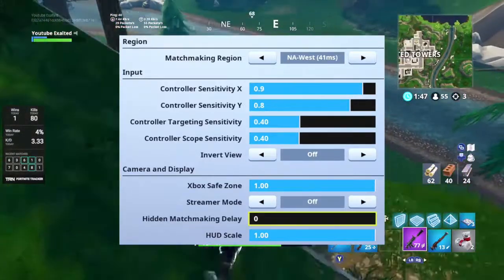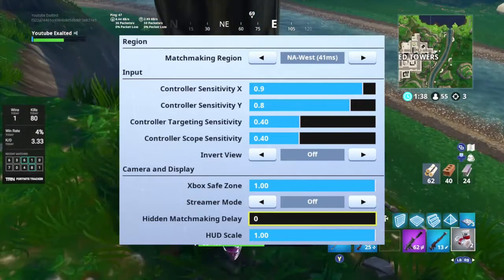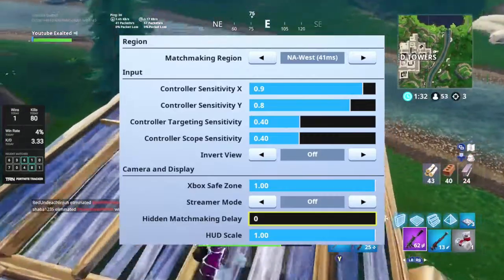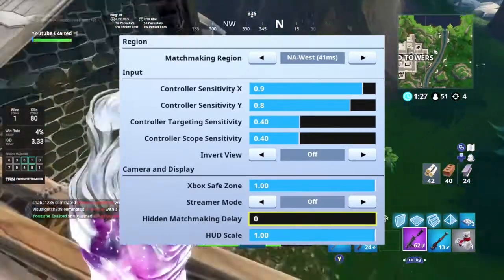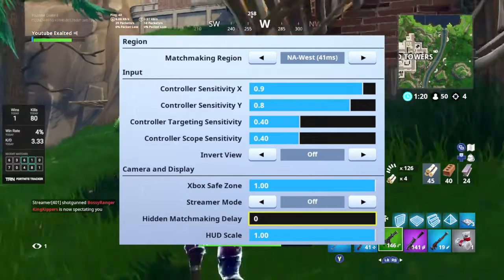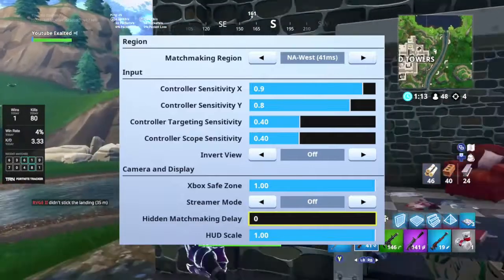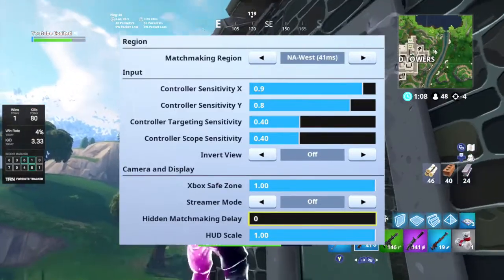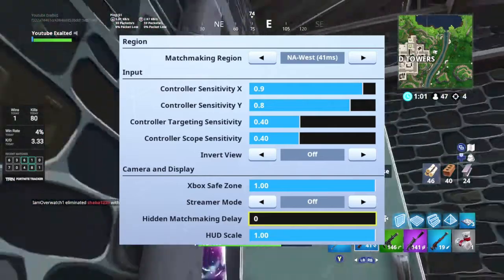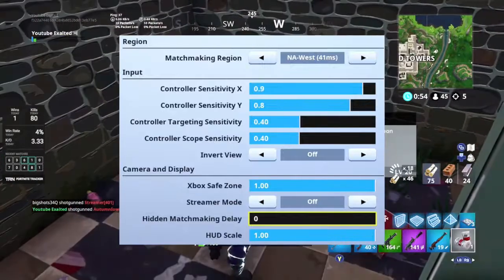Camera and display — Xbox safe zone, you're definitely going to want that full. It's pretty much just the viewing screen and part of the HUD. If you have it less than full, you can't see as much — it narrows in your camera angle. Streamer mode is personal preference — it just hides your name so players can't send you hate messages. Hidden matchmaking delay is a new setting they just added. If you're streaming, it's very useful — when you click ready, it puts in a random delay before you actually get into a game. I have it at zero. HUD scale — you want that on full unless the HUD is too big for you.